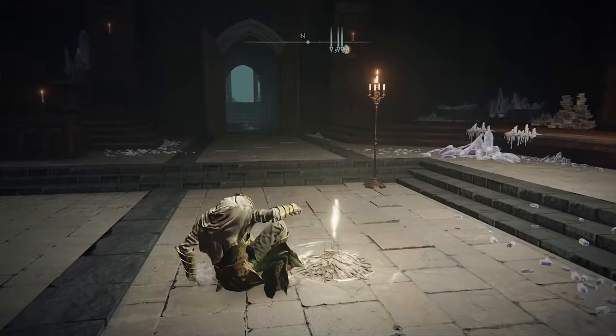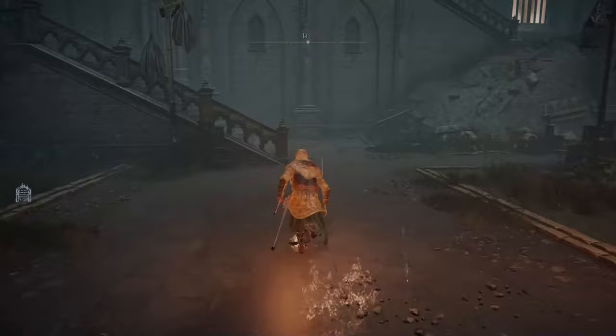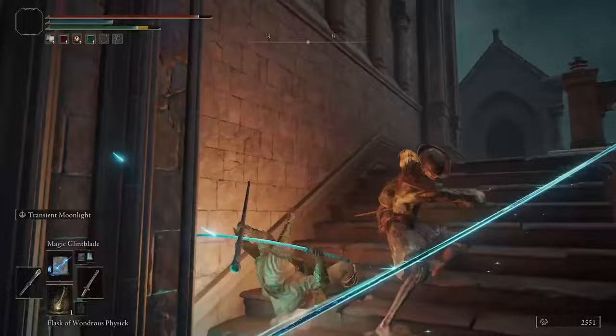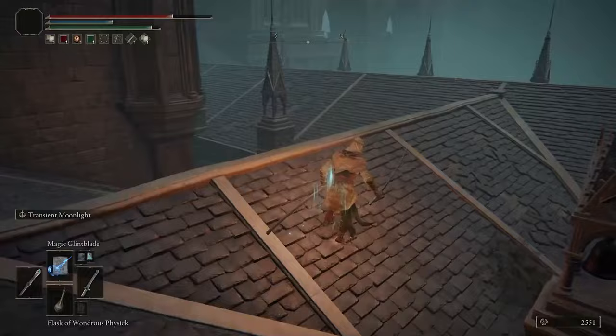Once you've spawned in here, follow the path that I'm showing, and it's going to enable you to get the pieces of the puzzle that you need. There are quite a few enemies that you're going to have to take on, but just follow the path I'm going and make it past as many as you can without fighting. Make it across the rooftops without falling off, and you should be golden.